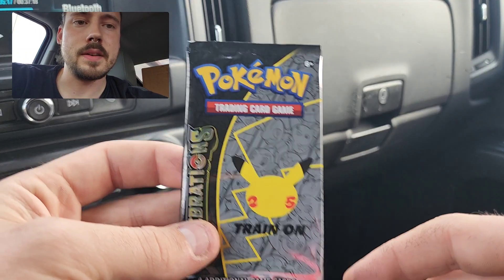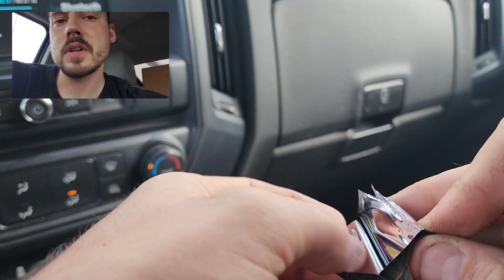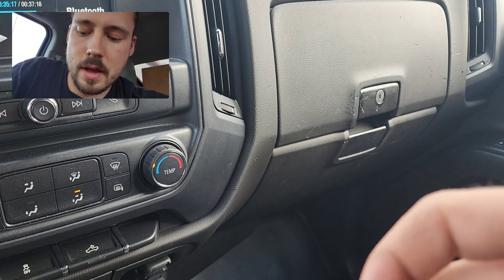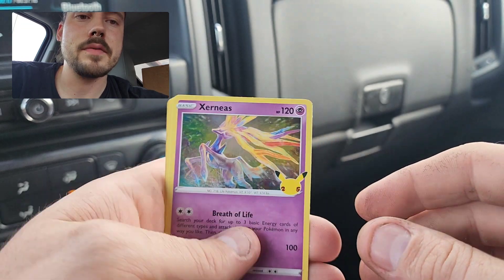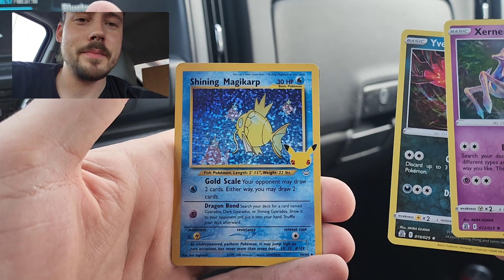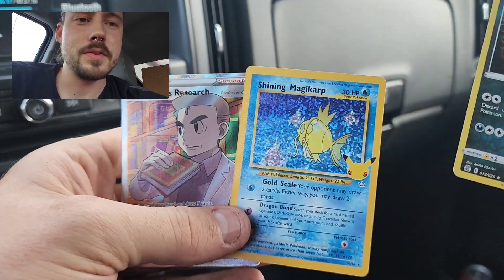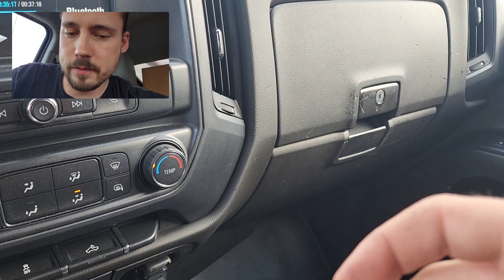See if we can get something else. Tapu Lele GX is not one of the most common ones to pull. I've pulled it probably maybe three or four times total, but I have opened a lot of Celebrations before I started uploading videos to YouTube. This pack, we have Xerneas, Eveltal, Shining Magikarp from the Classic Collection — that is one of the better ones to pull — not quite as valuable as the Charizard, and then the Full Art Professor's Research. So back-to-back packs with two hits in them — that is off to a great start.